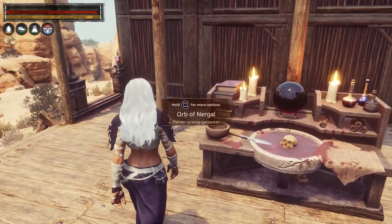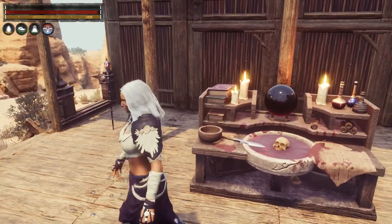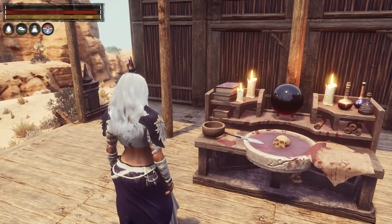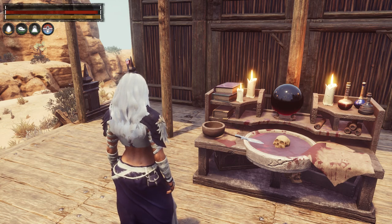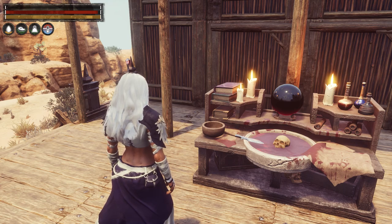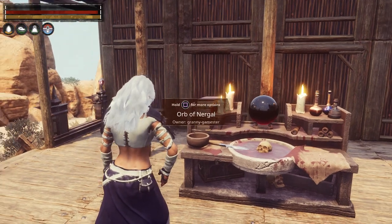If we take a closer look at this, you can see the Orb of Nergal itself right in the center back of this altar. In front of that is a pool of blood where the sacrifice was made. There's a skull there, a piece of fabric covered in blood, a knife and a bowl. We have some books, candles, and potions — everything you need for a ritual. It's a pretty creepy looking bench, actually.